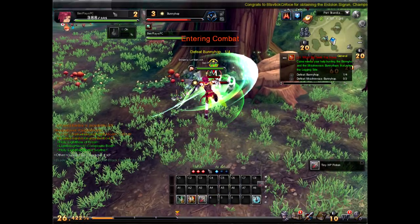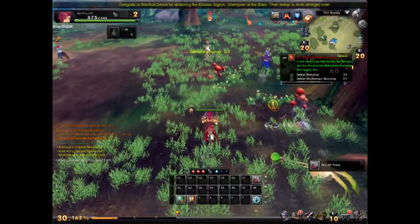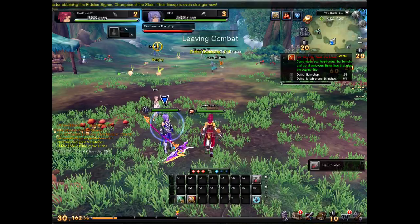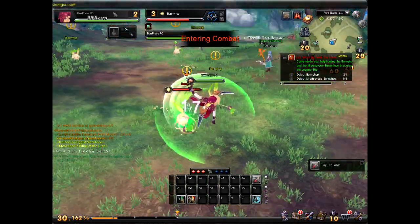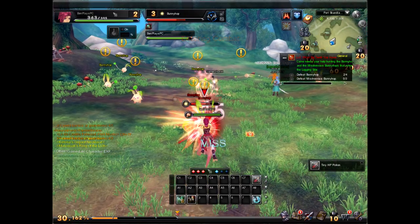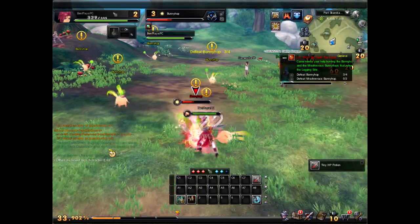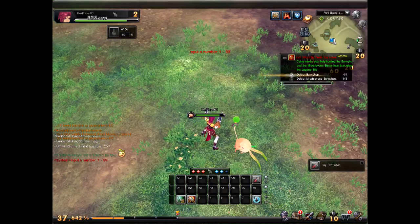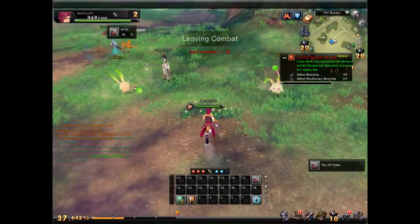A lot of people have been doing the newest class which is the Scythe class, which is what I started with. It's really awesome because you have like three pets that you summon and then you have your idol on, so you have like four pets plus you — basically five people attacking one mob at a time. So if you want to PvP, that's your deal.